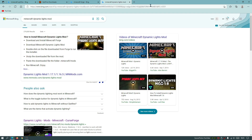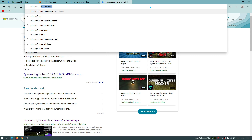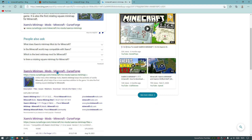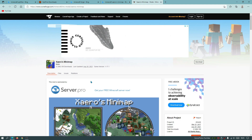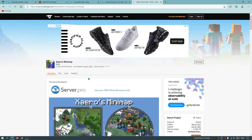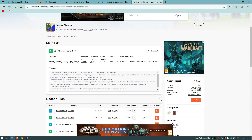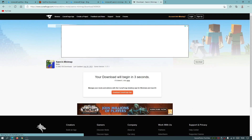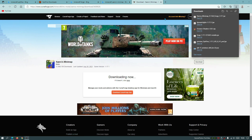Now let's download Xaero's Minimap. In your search bar type Minecraft Xaero's - spelled X-A-E-R-O - and then Minimap. Go to the curseforge.com link, click on Files, and download the Forge version for 1.17.1. Be careful because Xaero's Minimap is available for both Forge and Fabric, so make sure you download the Forge version for 1.17.1.